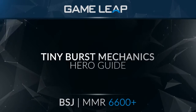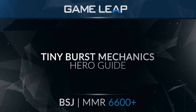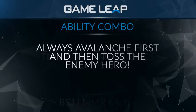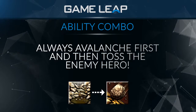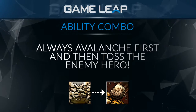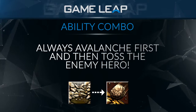Hello, this is BSJ and this video is a brief guide on how to effectively use the avalanche-toss combo of Tiny to burst down enemies at the beginning of fights. The mechanics of Tiny are really odd because it doesn't say it in the abilities, but if you toss somebody during their avalanche, the avalanche does more damage. The idea is that you want to avalanche first and then toss.